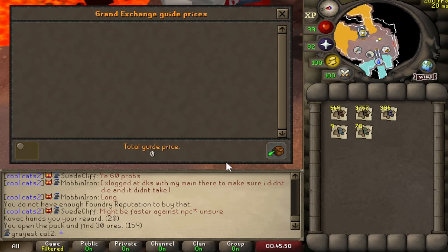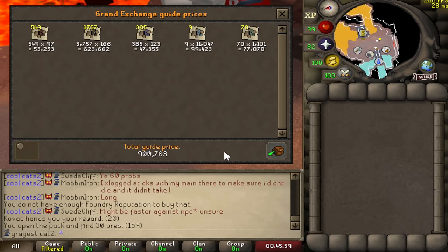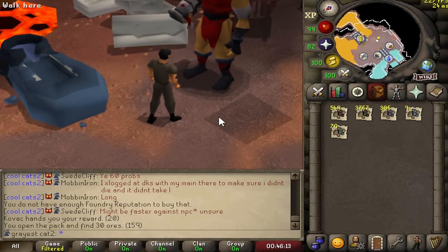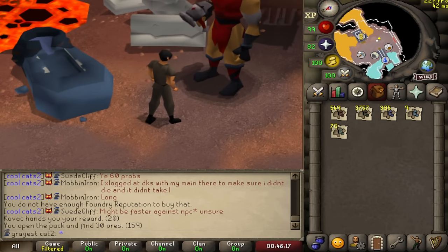Nothing too special. Let's throw it into the price checker. 900k. I'm not even going to try to sugarcoat it — that's just not good. That is really, really awful. I definitely expected better results. I knew you could only get 30 ore per ore pack, and honestly, I don't know what I was expecting, but that's just kind of awful.